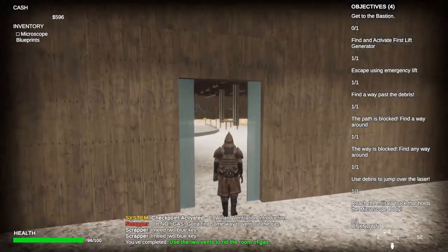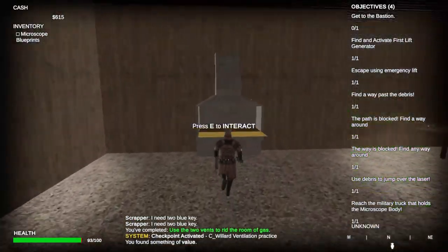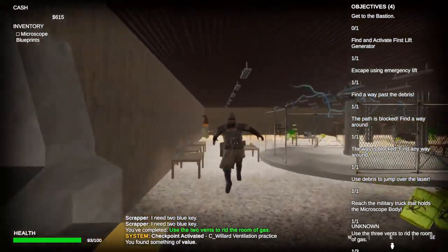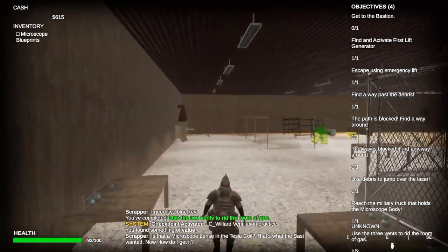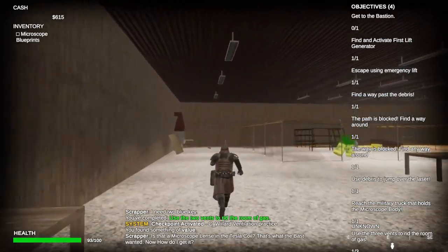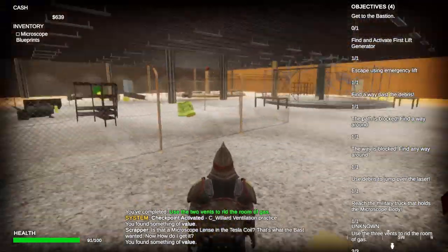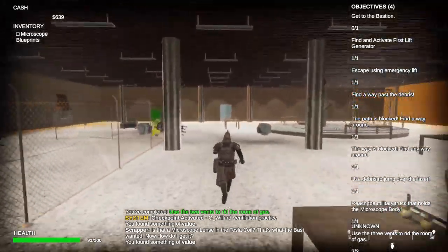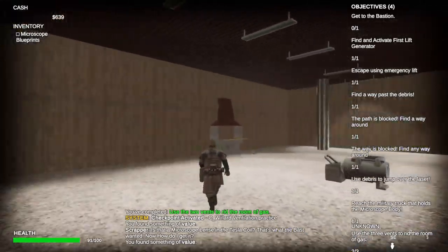Once you're done, you can open up the door. Again, toxic waste, but this one has a little bit of a twist — you have to turn on and ventilate the toxic waste. Once you get all three of the vents — the last one will be over here on the left — once you turn off all of the toxic waste,